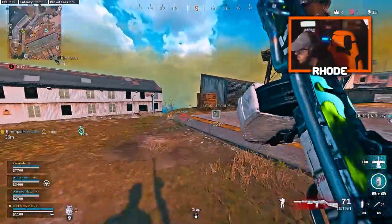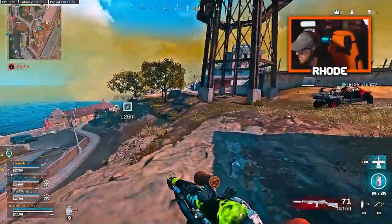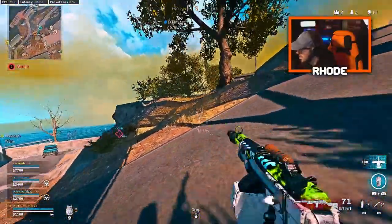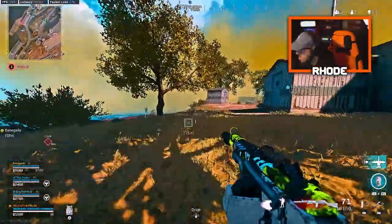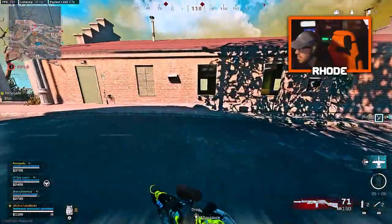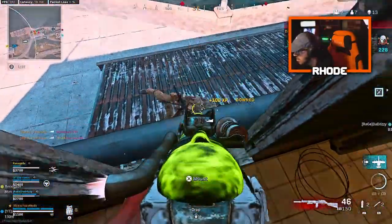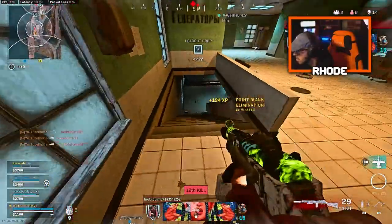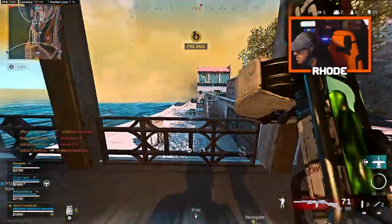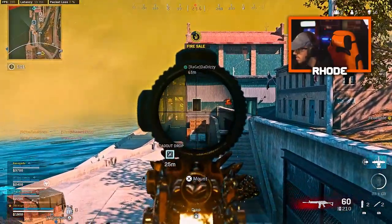There's two of them over there. I'm just gonna push folks in. Let me get two of these boys. Friendly UAV over here. One down — he's weak, weak, weak! If I can get the other one that'd be dope too. I'm gonna beam him as soon as he runs out.